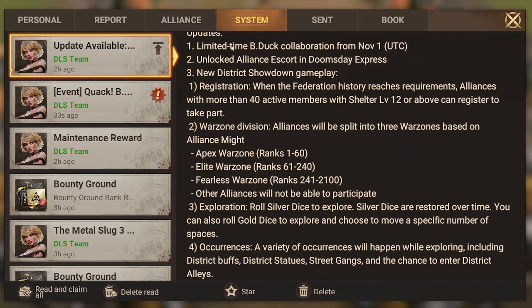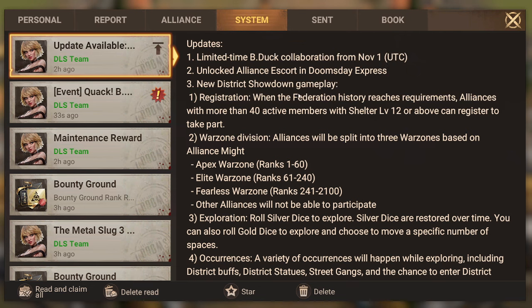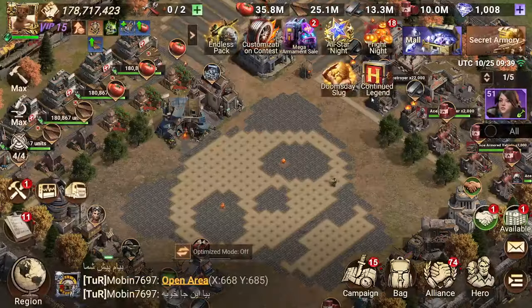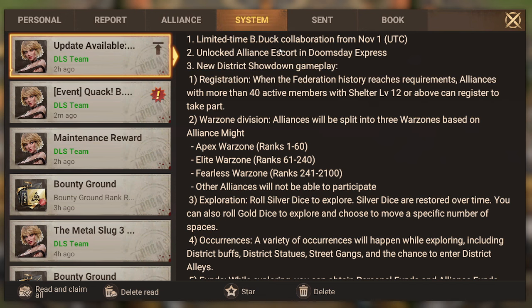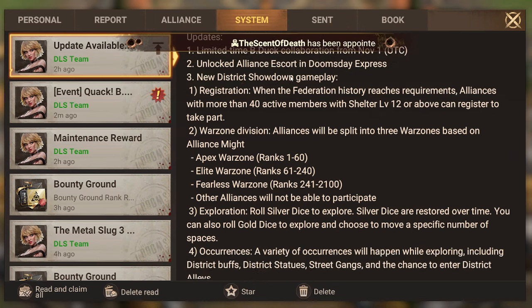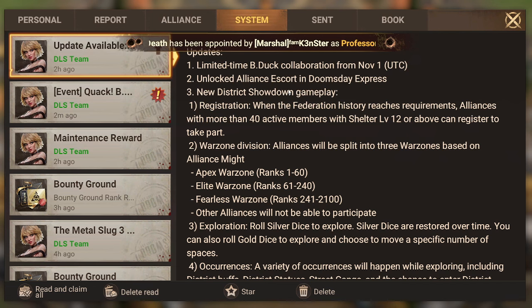For number one, we have a limited time B Duck collaboration starting November 1st. That's probably when the current doomsday slug event ends. I don't really care for it — from the sounds of it, this looks like a little pet your hero or heroes will be able to carry. It's a bit goofy because on the Google Play Store it says 'Doomsday Dash B Duck,' and it just looks dumb. Imagine you're a new player and you just see that — it looks weird and bad.